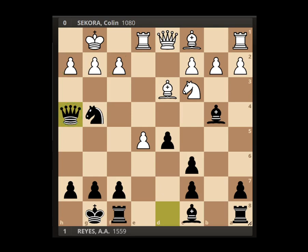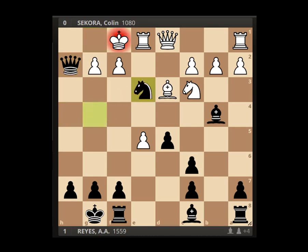Bishop to e3 by white develops the final minor piece and tries to resolve some of the pressure on f2. But we continue with queen takes on h2 with check, and the king is just getting flushed out. After king f1, now knight takes on e3 with check — a fork — attacking the king and the queen simultaneously. This forces white to trade off this piece and expose the white king even more. That bishop on e3 was a valuable defender for white, so it made sense to eliminate it right away. Rook takes on e3, and now queen h1 attacks the king — the only move is king e2.